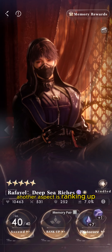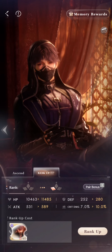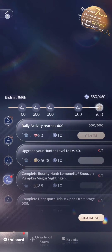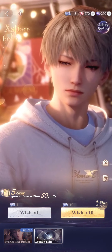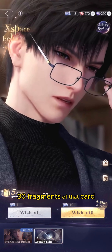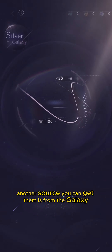Another aspect is ranking up, which requires fragments. One way to get fragments is by obtaining a duplicate card — when you make a wish in the wish section and get a duplicate, that card turns into 30 fragments. The exact amount may vary by rarity, but the concept is the same.